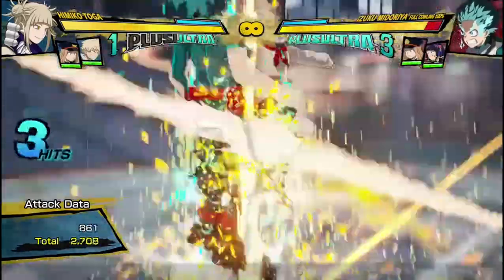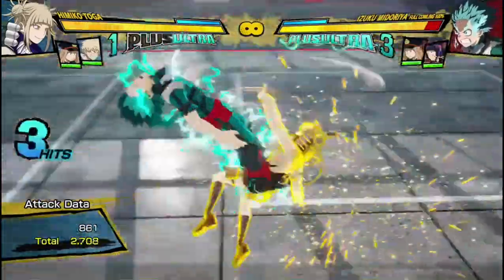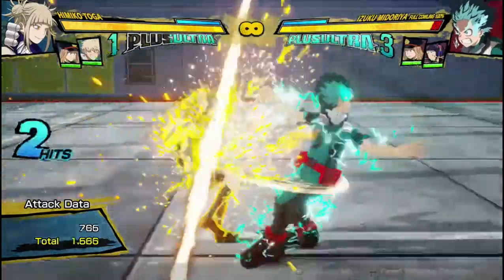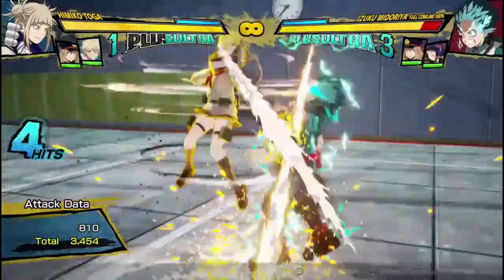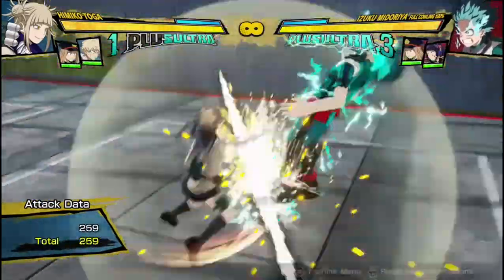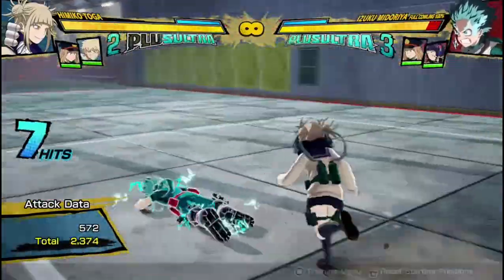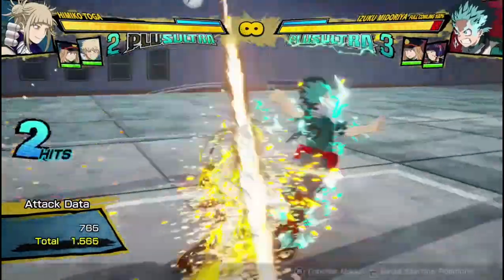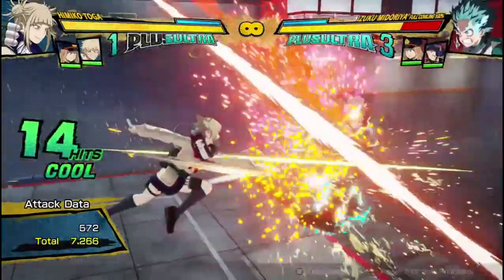Her yell attack on the ground is this spiraling attack upwards. She can cancel it into any of her other quirk buttons — her knives, her tilt quirk, whatever. It can be used as a combo starter because you can combo into it and out of it, so she can get pretty decent damage using it. It also puts her in the air, which gives her some interesting tricks. It's a pretty decent combo extender — you can use it to do more damage at the end of your combos.